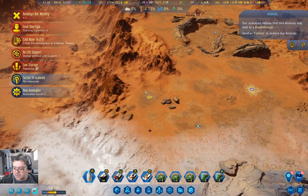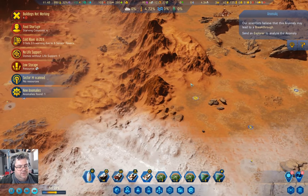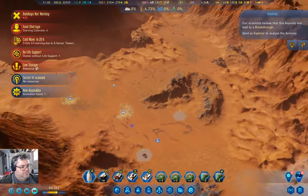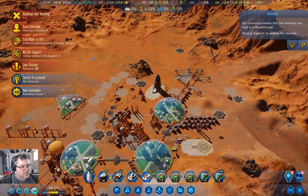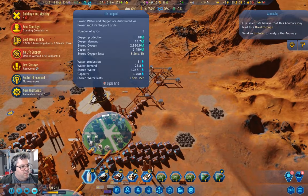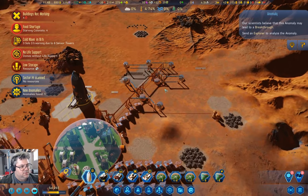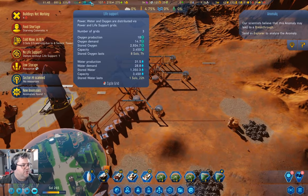We found an anomaly — it's a breakthrough! That's definitely useful. Now we have one water, two water. We're positive on water again.